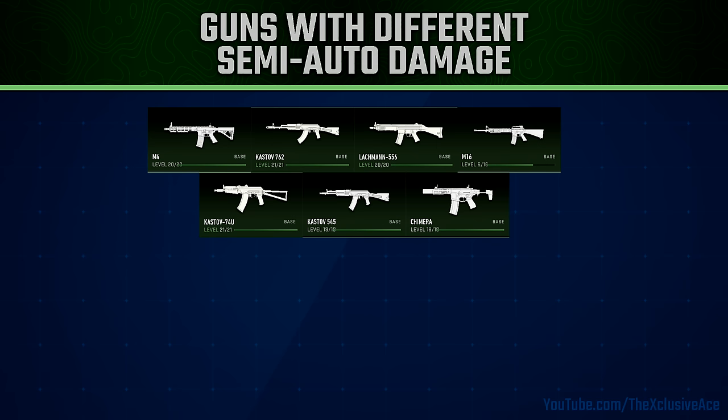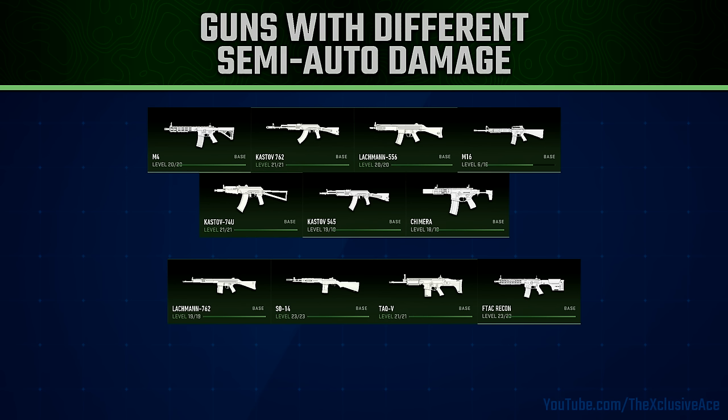Next, when it comes to the battle rifles, there's no surprise here — every single one of them has a completely different damage profile in semi-auto versus full-auto mode. And then finally, there's one LMG that has a different semi-auto damage profile: the RAPP-H. These are the only guns in the game with different damage profiles in full-auto versus semi-auto. I tested every single other gun in the game, and none of them have this effect.